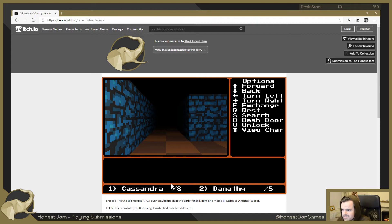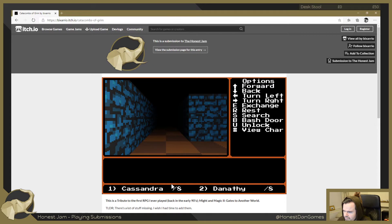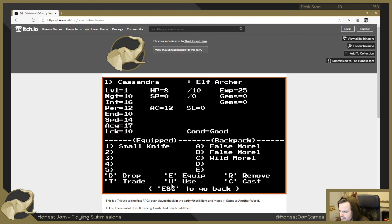Okay we finished - let's press search. You found two false morel and one wild morel - is this food or something? Let's go to our inventory. Oh, Cassandra found it all. If we want to trade it... let's use A - I don't know what that did, maybe we can't use it. I'll trade it. I think it went straight to my other character. I just realized Cassandra's an archer as well - double archer team.